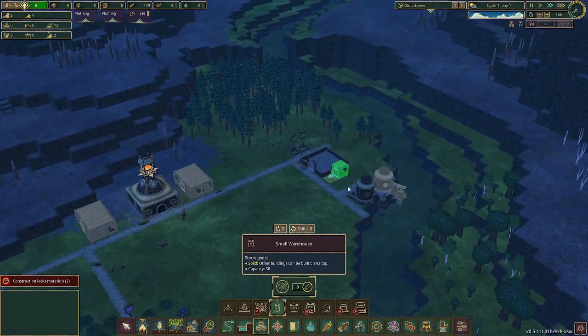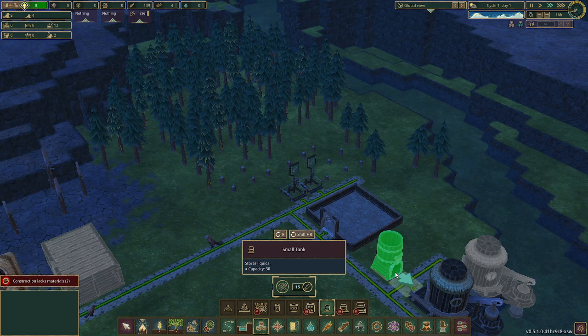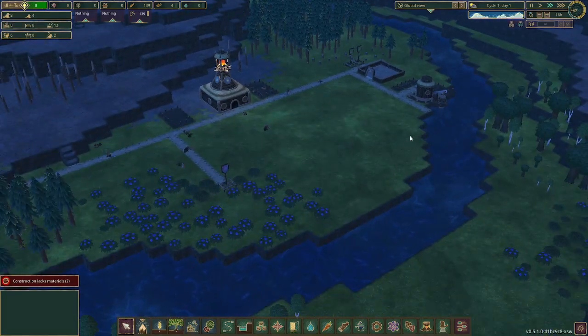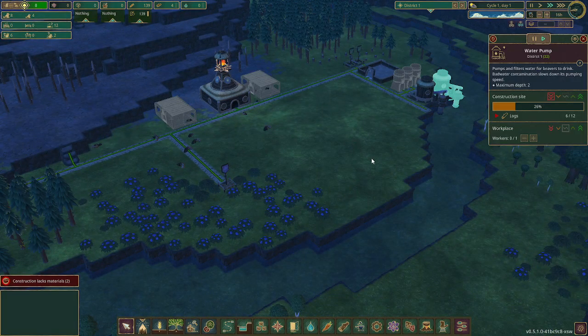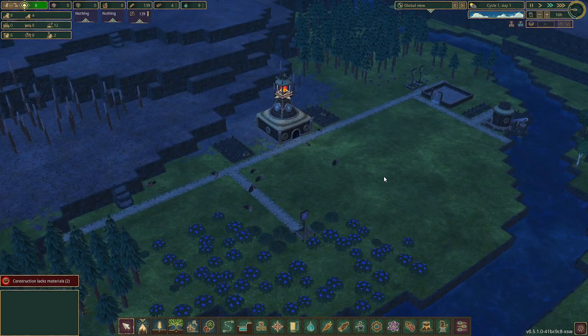I do want to get some storage of water — probably three, just right here, eventually. None of that's really an emergency. This could be a lower construction priority for now, because we've got other things we need to do.